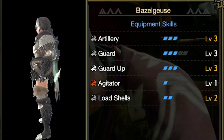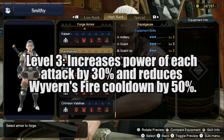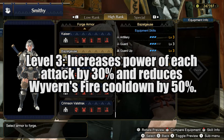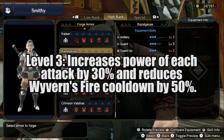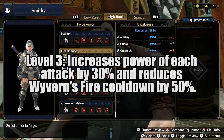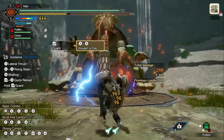So what do these skills do? Artillery level 3 increases the strength of explosive attacks — think of things like the shells from the gunlance, the wyvern fire, the phial attacks from the charge blade, and sticky ammo for the bowgun. All of these will do 30% extra damage. Another thing this skill does is reduce the cooldown for the wyvern fire by 50%.